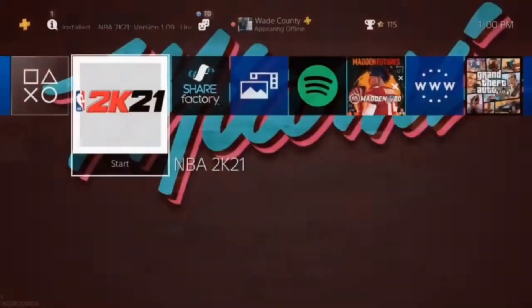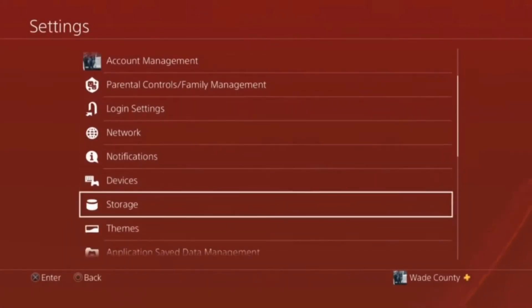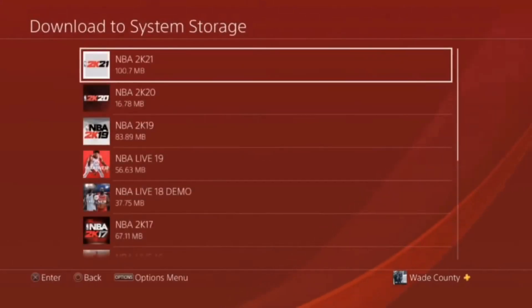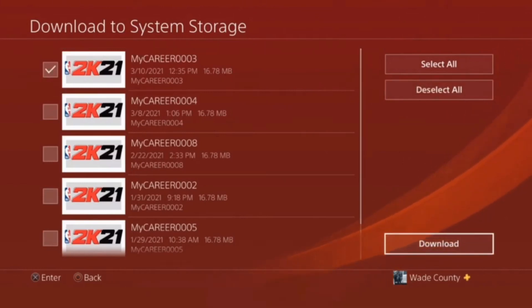If you're on PS4: close out NBA 2K21, go back into Settings, Application Save Data Management, select Online Storage or USB, select Downloaded to System Storage, NBA 2K21, re-download that MyCareer file from the beginning of the video, hit Download, and reload the game back up.